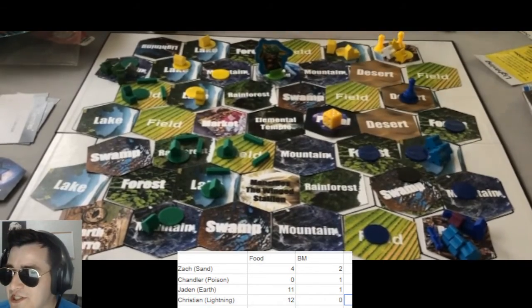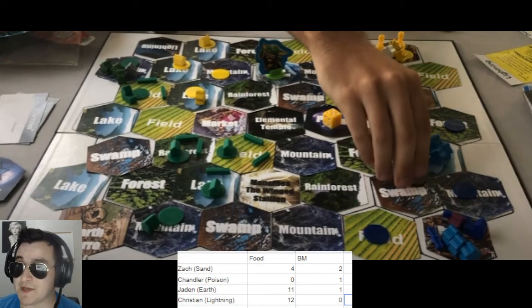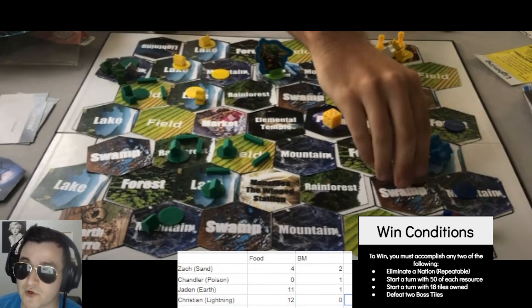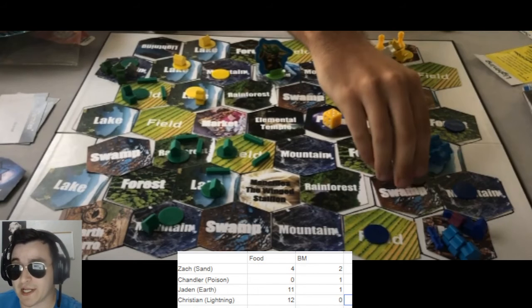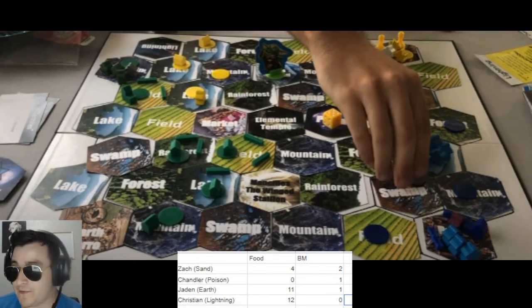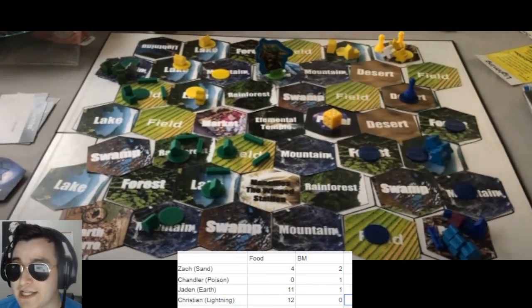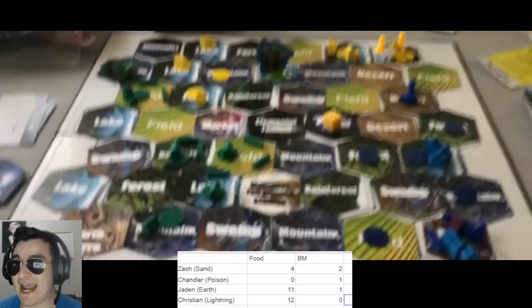We find out that the Lightning player — my cousin — this is only his third time playing, his third game in three days, very quick learner. He thought he won the game — he thought that by killing someone you win, but that's only one of your win conditions. He has to achieve another now, the hardest win condition to accomplish. He threw everything he had at the Sand capital, but now what — is he in a convincing position?